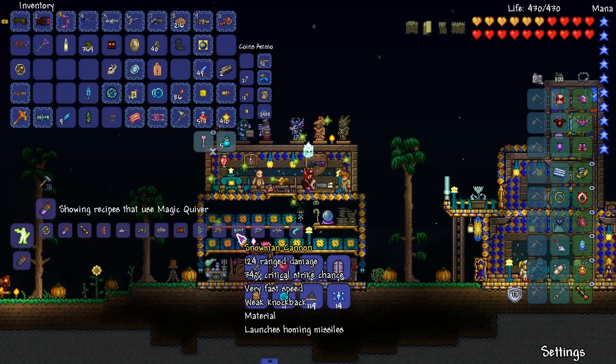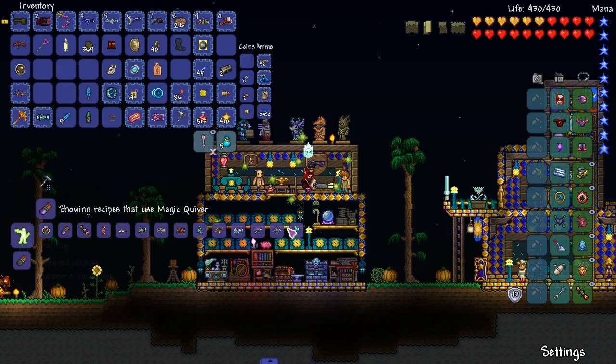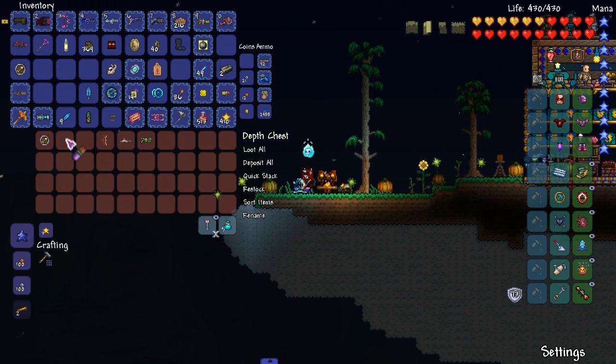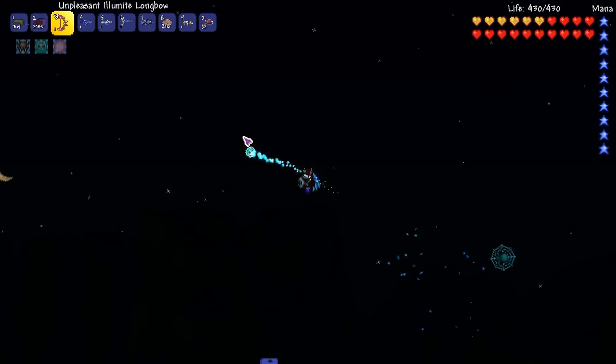Tsunami — okay, we got the Candy Corn Rifle. And we need the Snowman Cannon. Oh my god — we have to fight the Moon Lord for the rest of them! Let me put this in here — the Rifle Scope goes here. So the Stinger — okay, I can figure out how to get it; fairly simple to be honest.